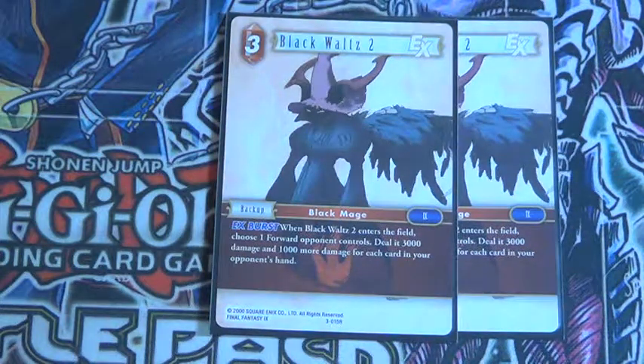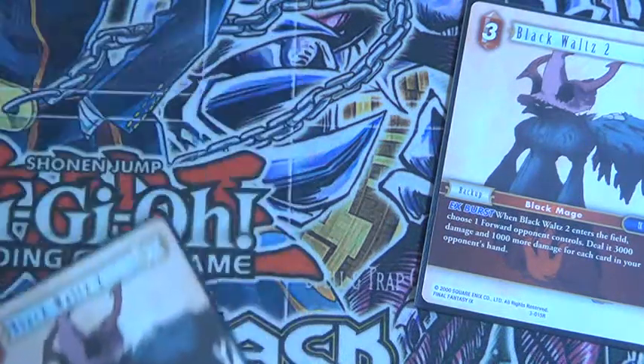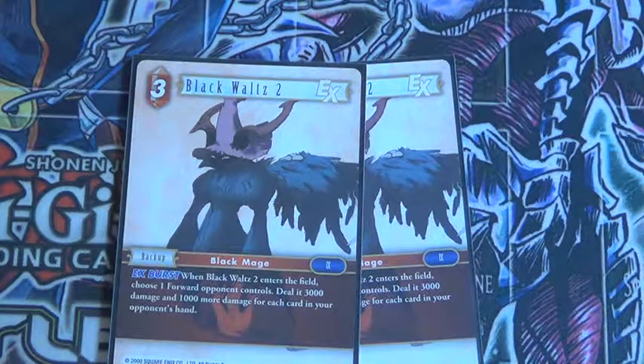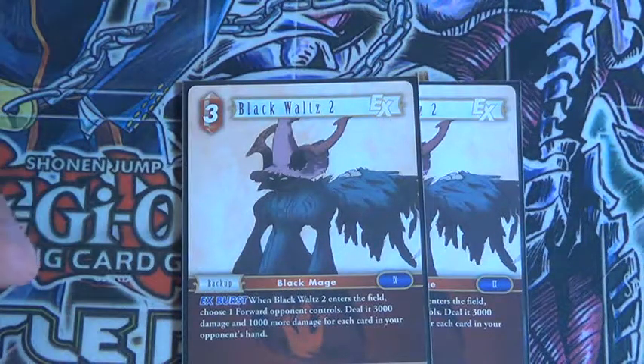And then two of this — it's a backup and it also has an EX Burst. So when you take damage and this card's in your damage zone, the EX Burst triggers and you activate the effect: choose one forward your opponent controls and deal 5,000 damage, or 3,000 damage plus 1,000 more for each card in your opponent's hand. Really quite good for taking out a threat.